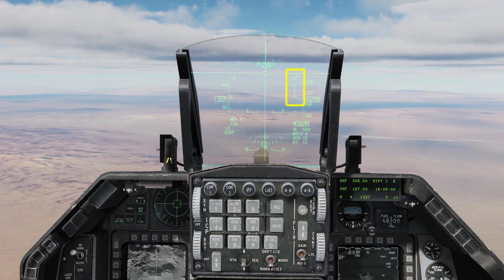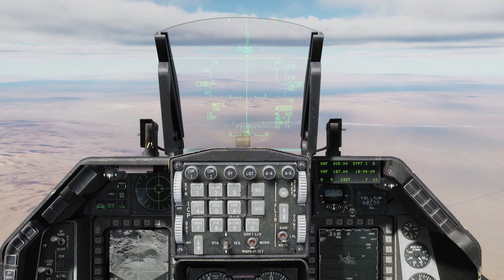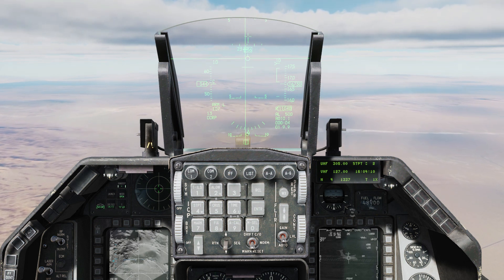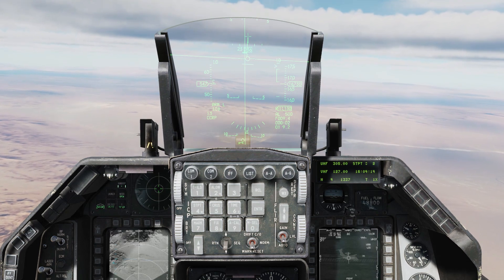Shortly after the range bar comes alive on the right side of the HUD, you'll see two release cues approaching the flight path marker from above and below. You'll then see a large circle which will begin to flash. You could ignore all of these cues as they're all to do with lofting attacks, and we're not doing that today.